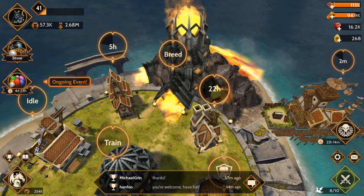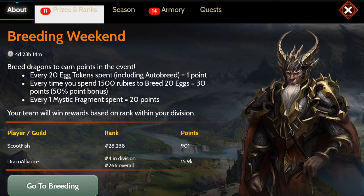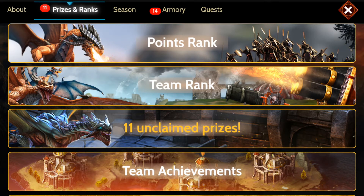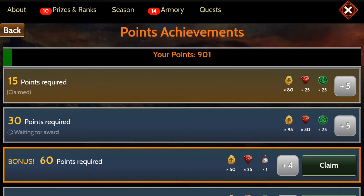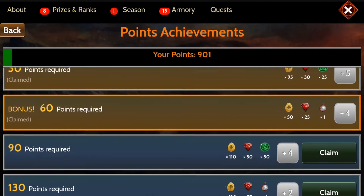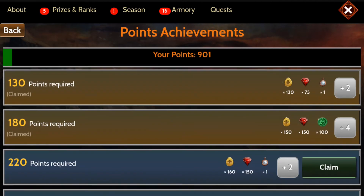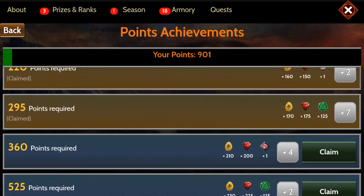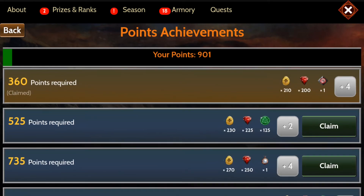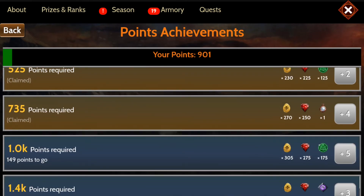Let's go back to the event page — we have 11 rank-ups. I figured it'd be a little bit more than that considering how many tokens I spent, I'm a little bummed. Let's go ahead and claim — we're going to get some tokens back. Good amount of sigils coming our way at least; give me that progress towards Nolag. Maybe I'll actually be able to get him in this video, that'd be dope.